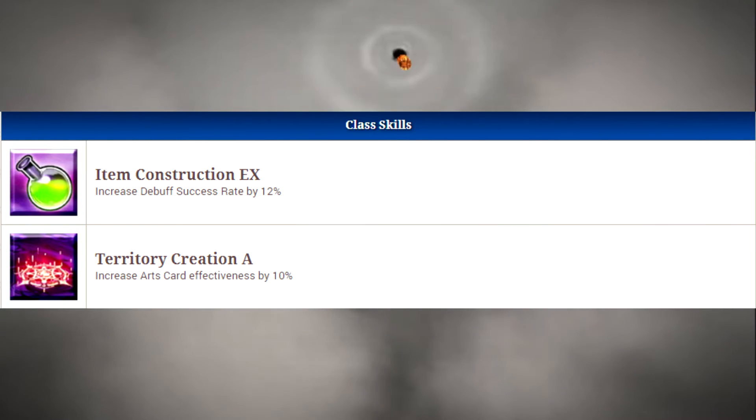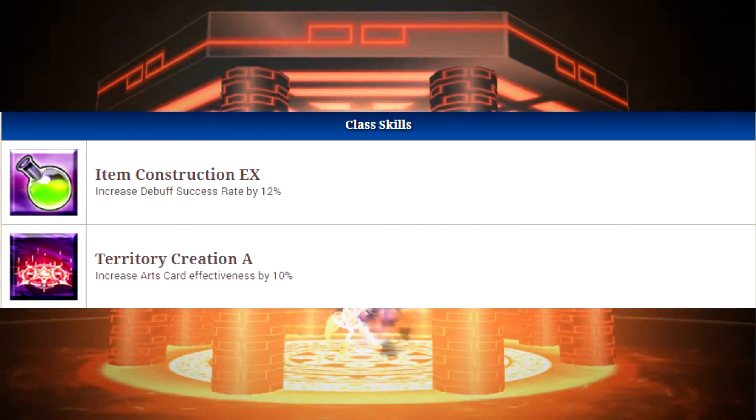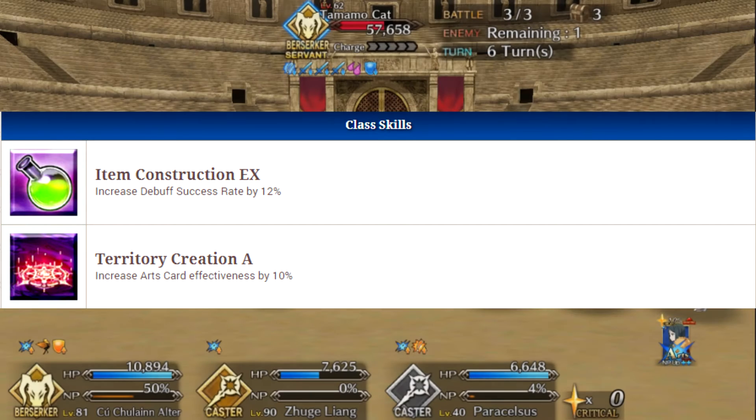For his class skills he has two: Item Construction EX, which increases his debuff success rate by 12%, and Territory Creation A, which increases his arts card effectiveness by 10%.